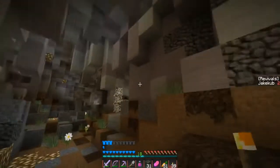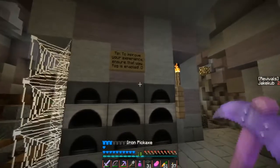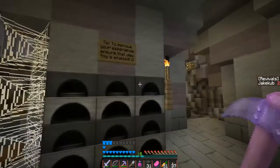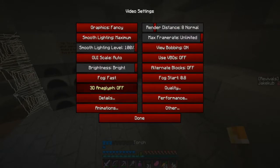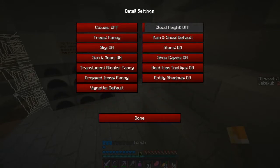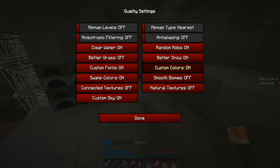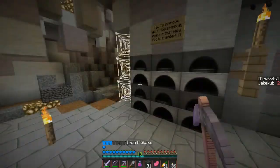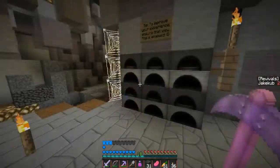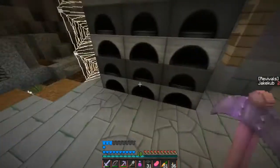I guess this is the next area. There's a message saying to improve your experience, ensure that view fog is enabled. I'm looking through video settings — performance, other — I'm not seeing this view fog. Is there anything in these furnaces? A block of coal, more coal, and a spider cookie. I guess I will eat that spider cookie.